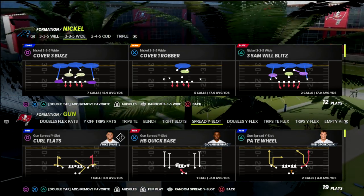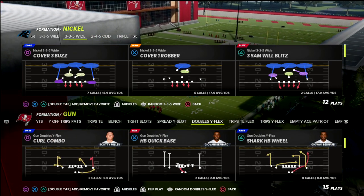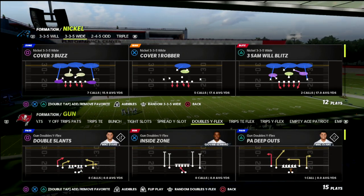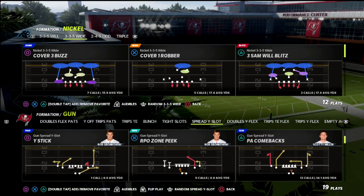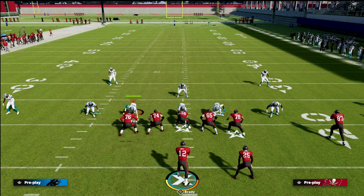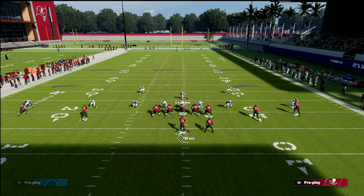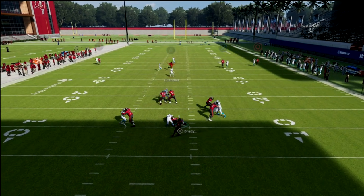Today we're taking a look at pass protection out of spread sets. You can use this concept out of doubles flex or spread wide slot. The plays we're looking at are PA Titan Wheel or PA Comebacks, against the meta which is three-five wide. Here's why this is important: if you just block your running back, your opponent is going to stand right there and the pressure is going to loop around and you're not going to pick it up.